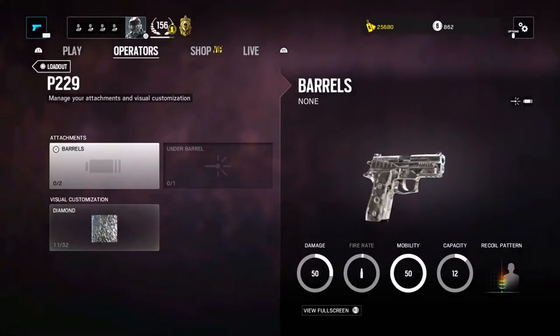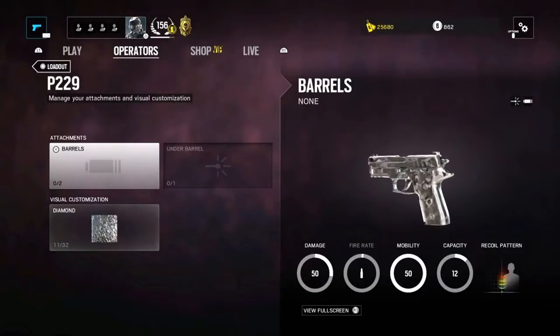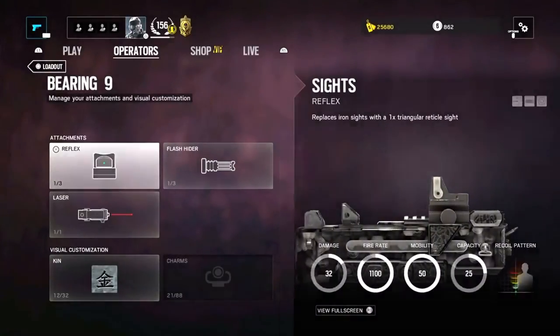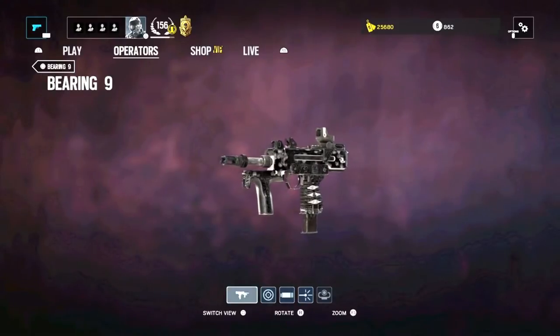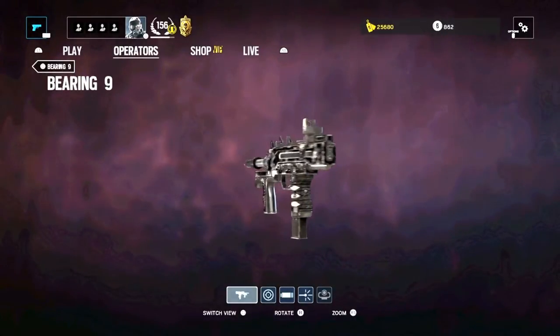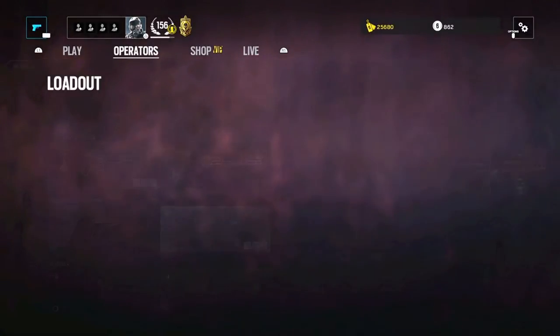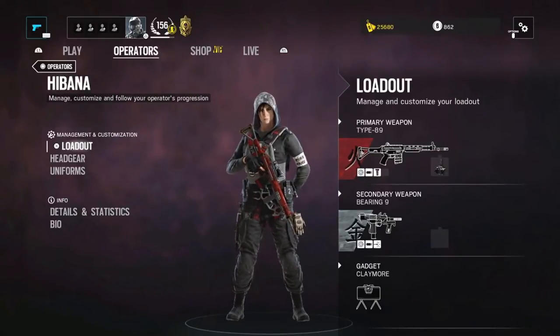For the secondary, she can choose between the P229 handgun and the Bearing 9 submachine gun. The P229 is quite similar to the SAS P226 — a low-recoil sidearm with high damage at extremely close range. The Bearing 9 can be treated just like the SMG-11, as it is a high rate of fire SMG best at close to medium range. I go with this one because of the stopping power it has in close quarter combat, and as it feels like a better choice if you run out of ammo and can't risk reloading your primary.